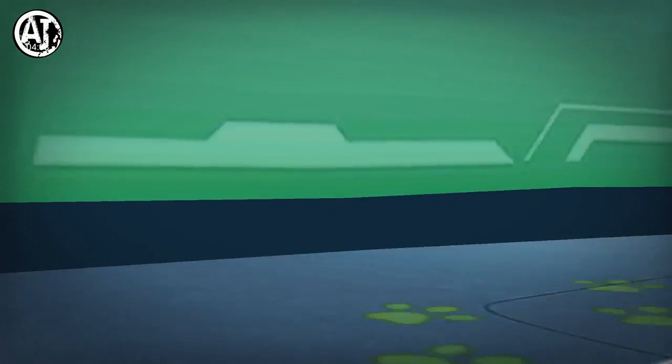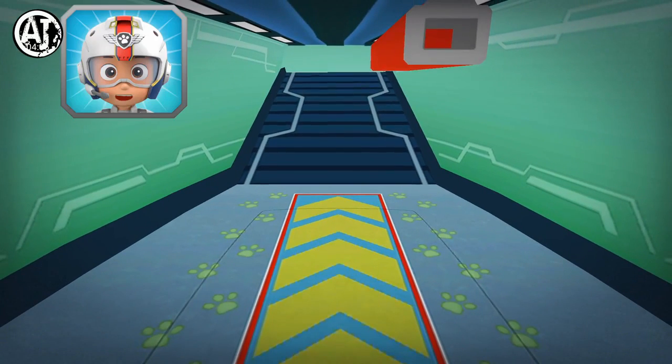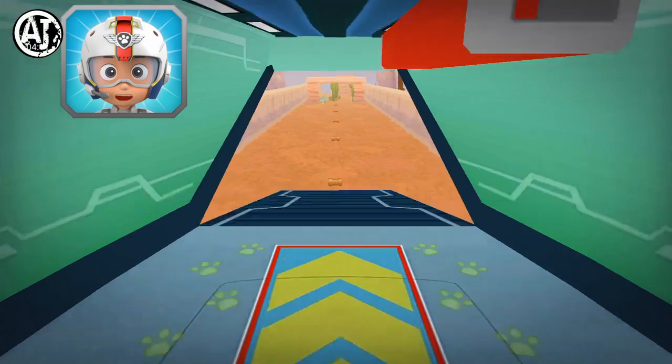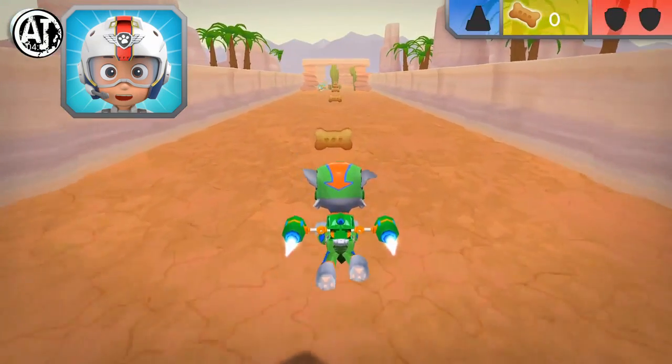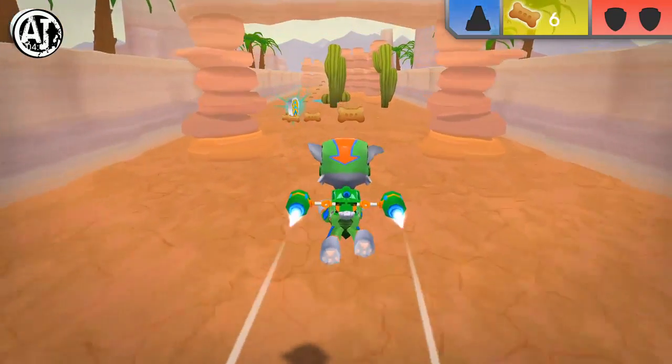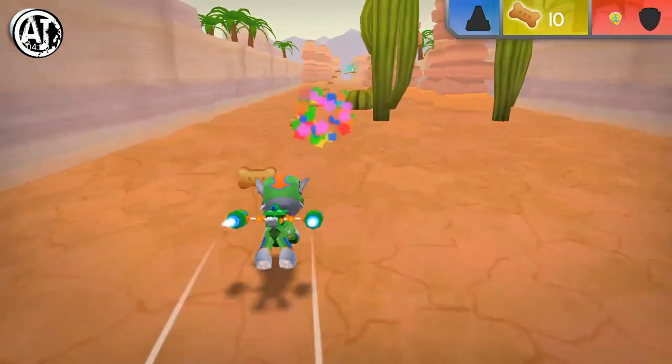Green means go! Let's test those flight skills, pups. Chase needs another cone to help block off the area. When you see a cone, fly towards it to collect it. Rocky, to the rescue!